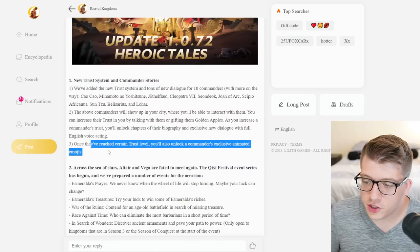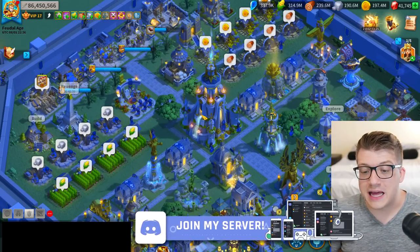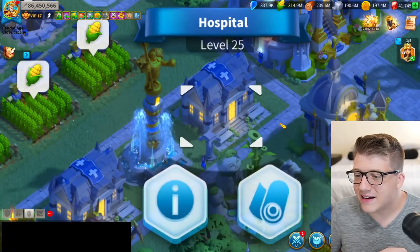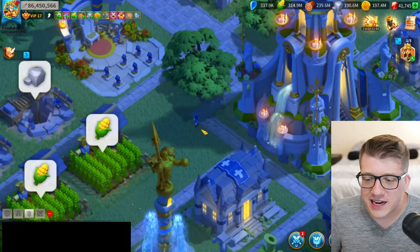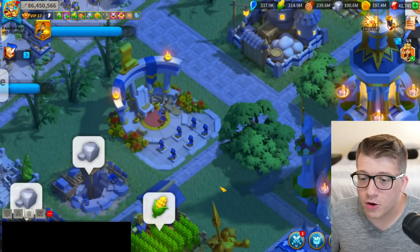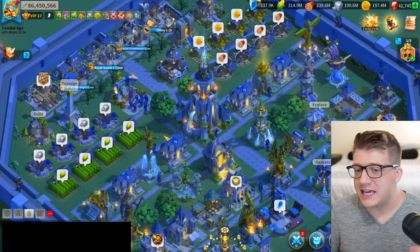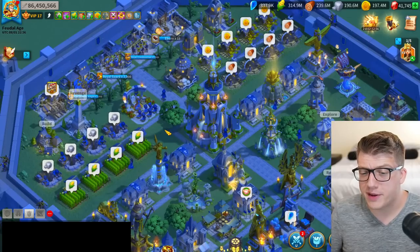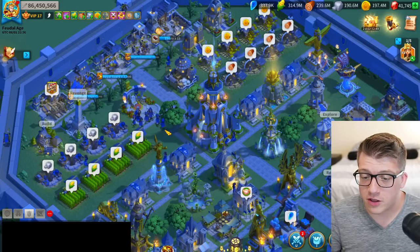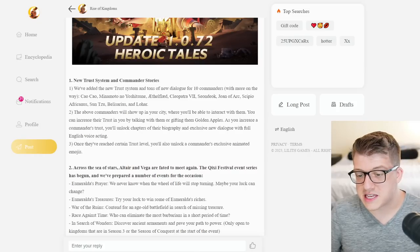Basically when they've reached a certain trust level you're going to get an animated emoji, which I actually really liked. The reason for that is it's going to make our city feel more alive. The only thing I'm concerned about is that right now if you zoom in you see these little sprites walking around and you cannot click on them — they're literally just like two frames a second, horribly animated. I don't know how they're going to incorporate the commanders in a way where they're big enough to actually click on and know who it is. I feel like they've got to do some sort of graphical upgrade for Rise of Kingdoms, especially if they want to make a system like this actually good and usable. But I'm excited for this — it adds a little bit more depth, lore, and overall gives us animated emojis, which I think is cool.